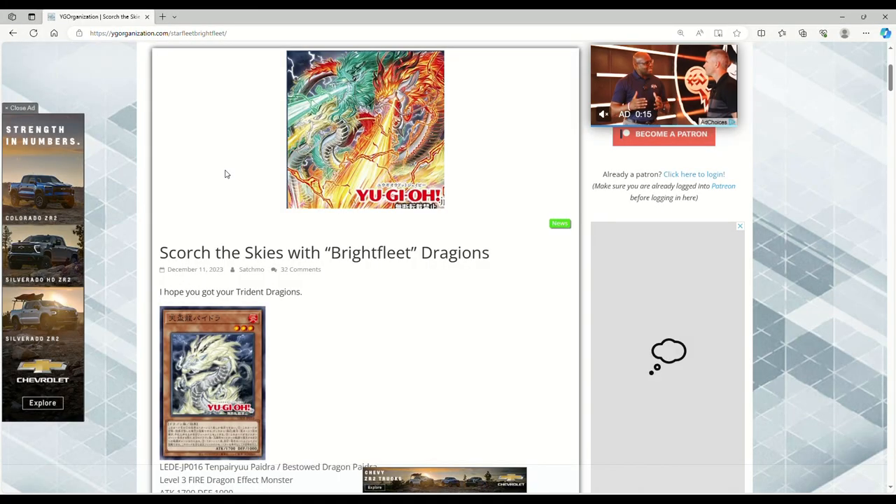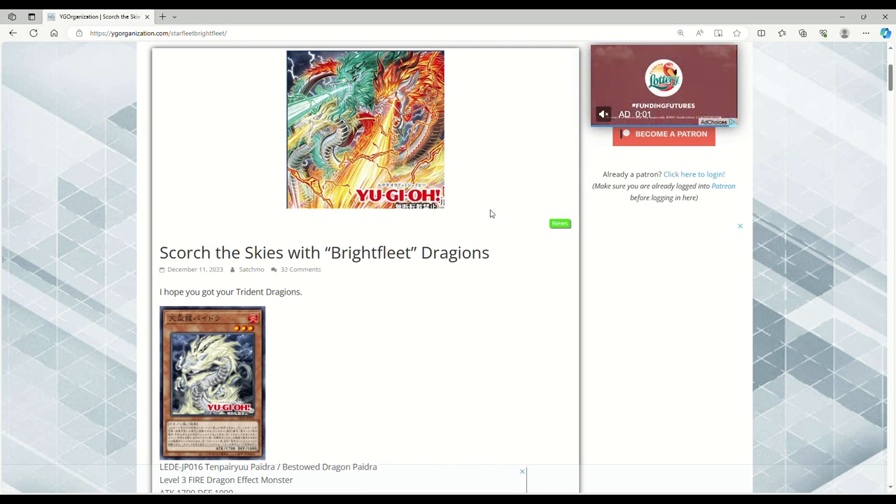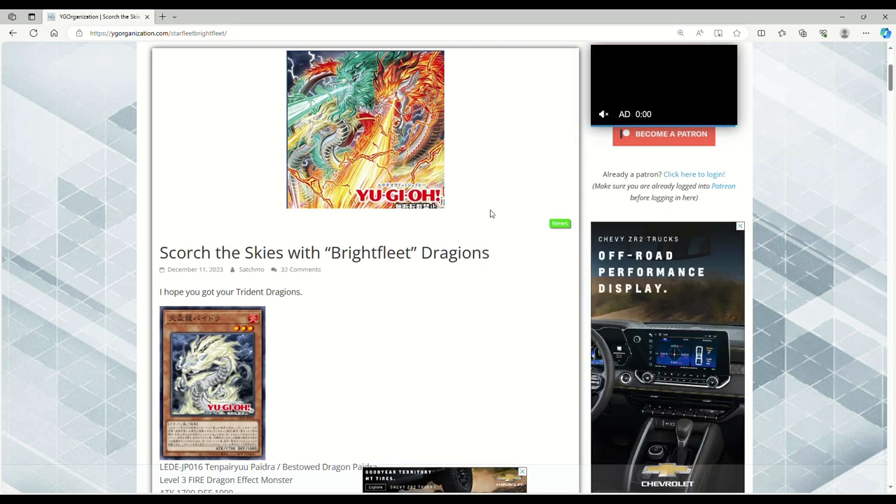Ladies and gentlemen, I just woke up not too long ago — still drinking my coffee — but Konami decided to drop some brand new, possibly tier-one Bright Fleet dragons. Your host of the most, Avial R32, here. Destroy that like and subscribe button.